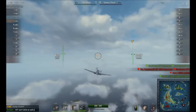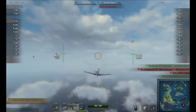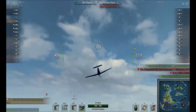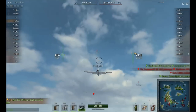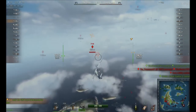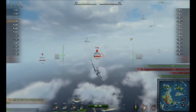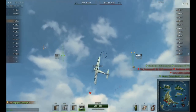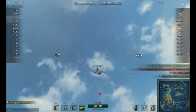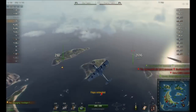Flying above this range and below this range gives your plane decreased flight characteristics. Why would you want to go into a place where there's decreased flight characteristics and your plane is basically a flying brick? Well, because altitude is an advantage even if your plane handles like a flying brick.